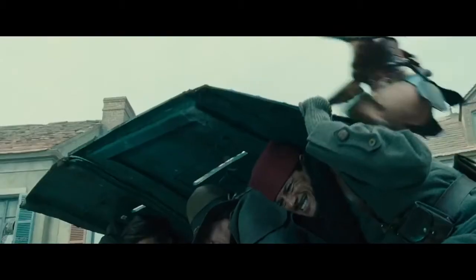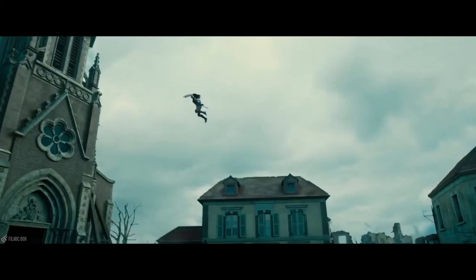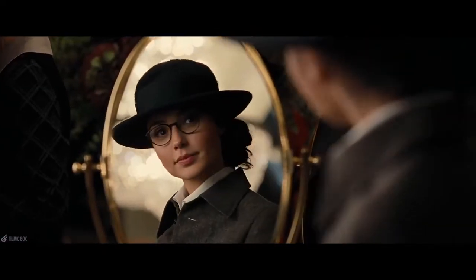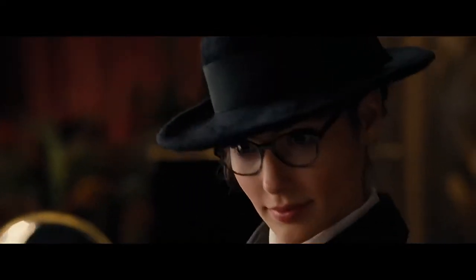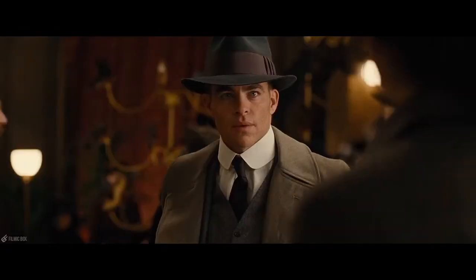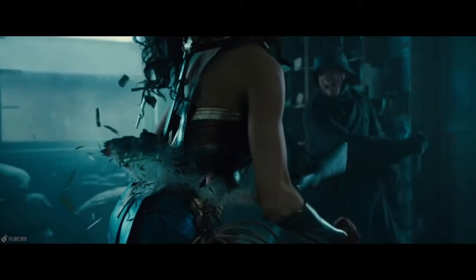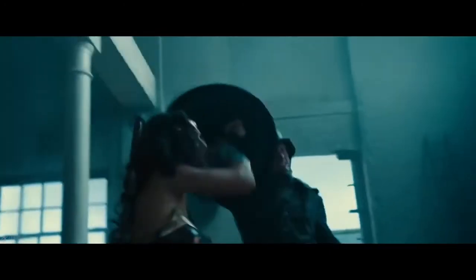Our highest starting attribute, the 15, we're going to put under Strength. With our plus one there, it gives us a 16 total. Our next, we're going to put under Charisma, because this is going to be one of the spellcasting abilities that comes in later when you build a Paladin. Our 14 with a plus two for Charisma makes it another 16. Lastly, we're going to put our 13 under Constitution — a plus one gives us a total of 14. This is going to be an extremely powerful character, a tank that can take a lot of damage and deal a lot of damage.